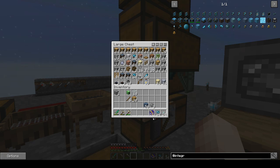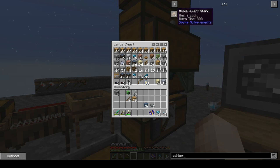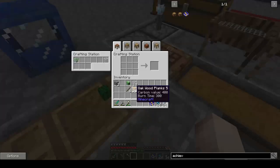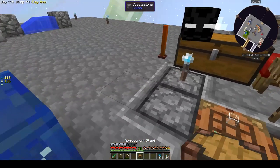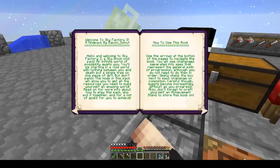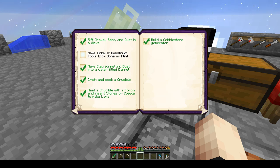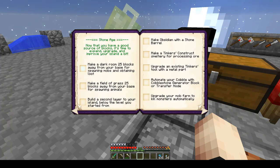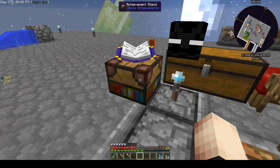I keep having the achievement book in my inventory, so I want to make an achievement book stand — it's just some wood. Now I can place it down and look at my achievements. On the stone age list: I've made a dark room and a field of grass, but I haven't built a second layer, made obsidian, or made the Tinker's smelter. So let's do that.